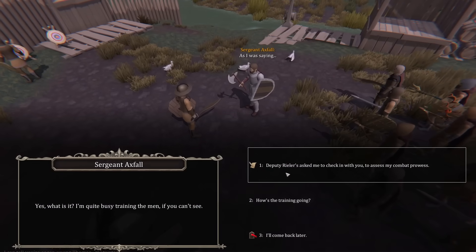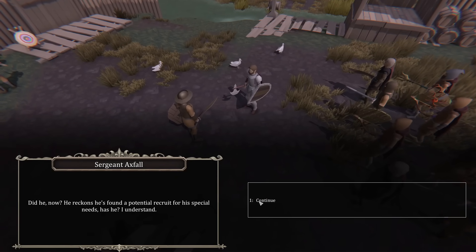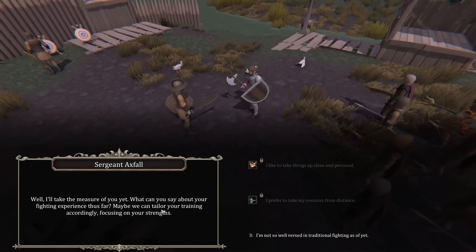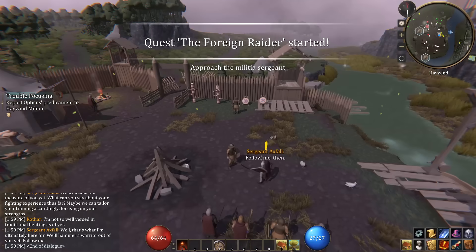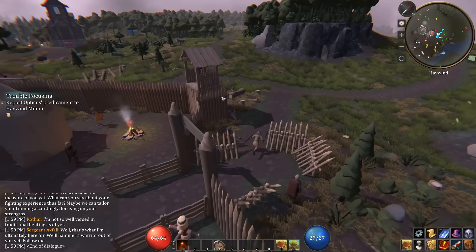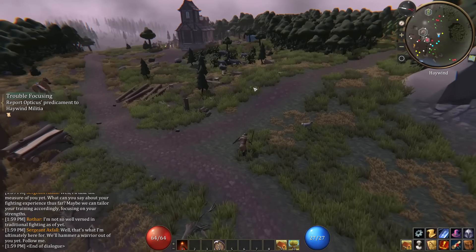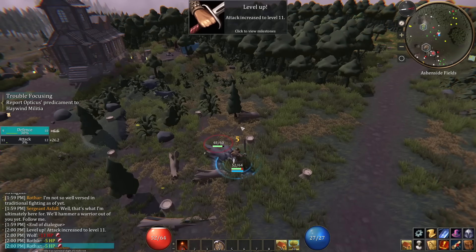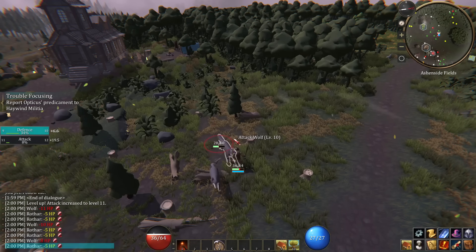Let's go talk to the sergeant. 'Deputy Realer asked me to check in with you.' 'Did he now? He reckons he found a potential recruit for his special needs.' It looks like I need level 12 attack in order to get that forward. Just like in RuneScape, sometimes there's going to be skill barriers to doing what you want to do, and they're spread around pretty evenly. I've found kind of the same number of quests that require a certain level of alchemy, defense, or mining to advance. The game tends to spread it around a little bit.